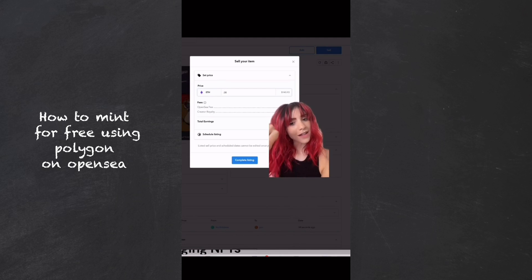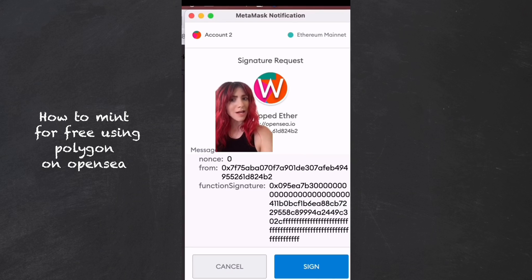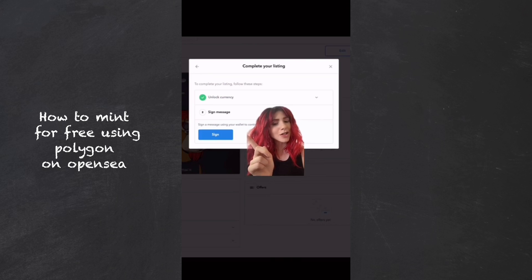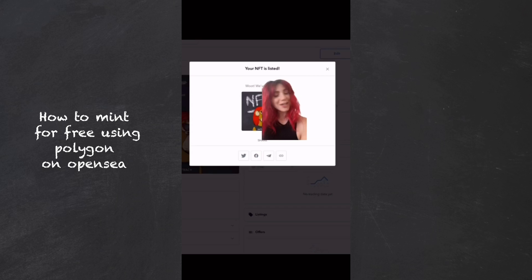Visit 'Sell', set the price in ETH, and hit 'Complete Listing'. You will then get a pop-up to unlock a currency — hit Unlock, then go to your MetaMask. Just a reminder, I am locked into an account on Ethereum mainnet and I have zero Ethereum in it. Hit Sign. If you go back to your browser you'll now have an option to sign — go back to MetaMask and sign. Your NFT is now listed completely for free.